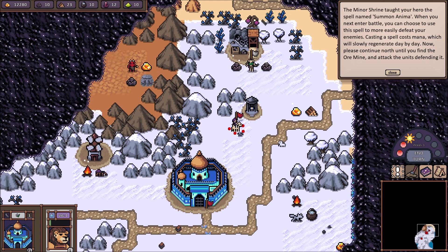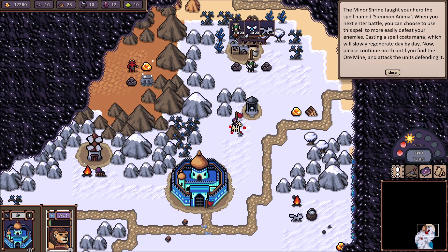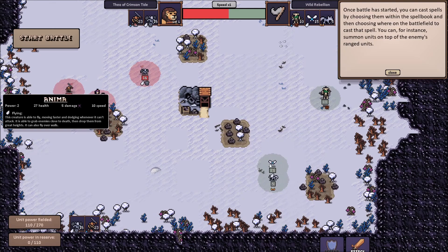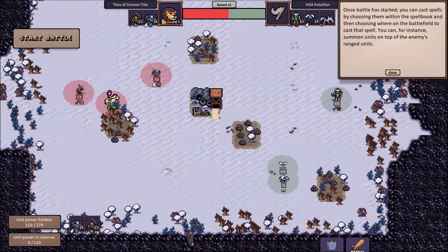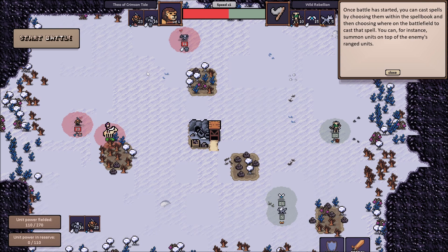Please continue north until you find the ore mine — attack the units. I've done this before, sort of, in other places. It seems very, very familiar for some reason. It is a little weird having us as red, but maybe it's our banner. Once battle's started, you can cast spells by choosing them within the spell book, and then choosing where on the battlefield to cast that spell. You can, for instance, summon units on top of the enemy's ranged units. That sounds great, let's do that.